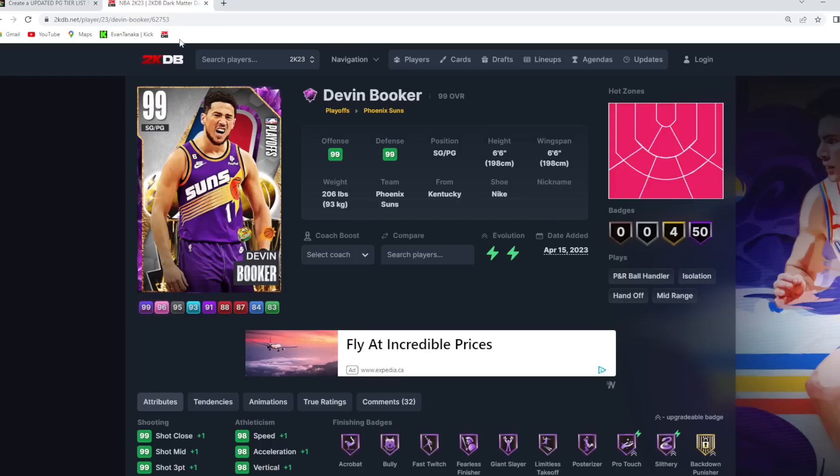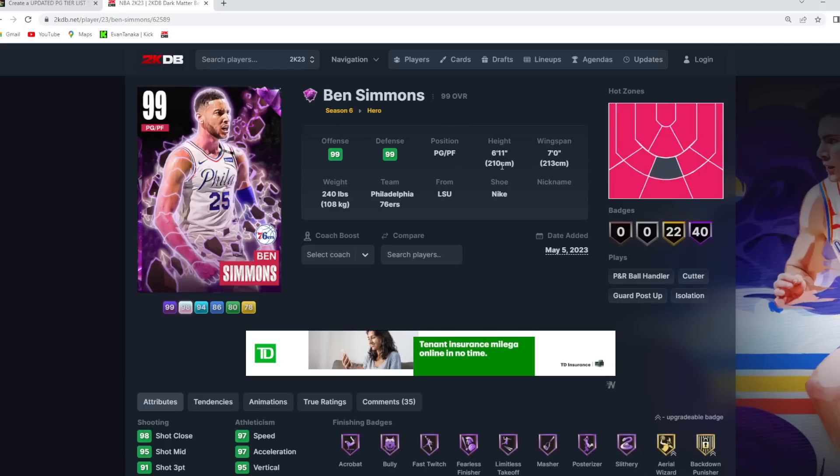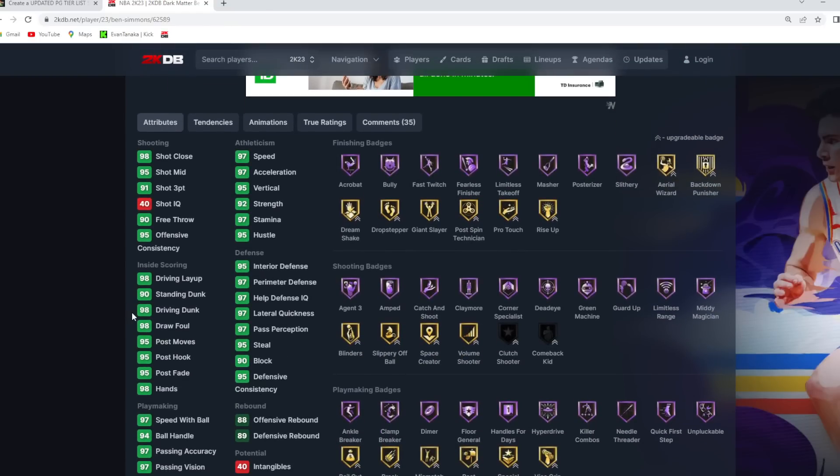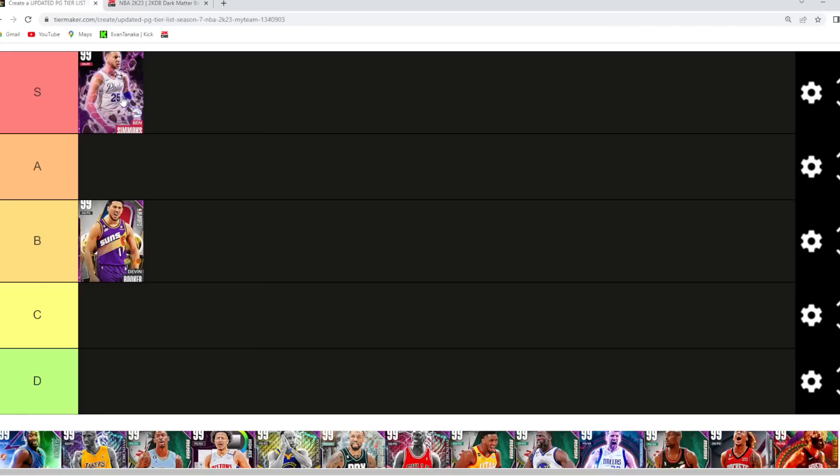Hero Ben Simmons — I think you gotta put him in S tier. He's 6'11 at point guard, still the best point guard defender in MyTeam, with a 7'0 wingspan. He's got one of the best player models for a point guard, and he's gonna be so elite at going to the basket with a 98 driving dunk, 90 standing dunk, 97 speed, 97 acceleration. He's just one of the best point guards in the game, gotta be in S tier — probably in that top five to seven range.